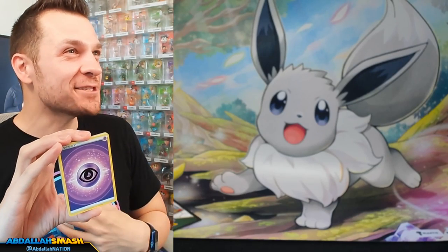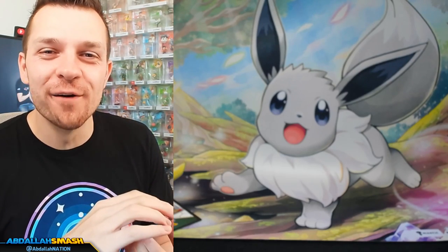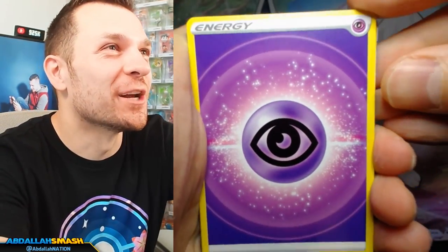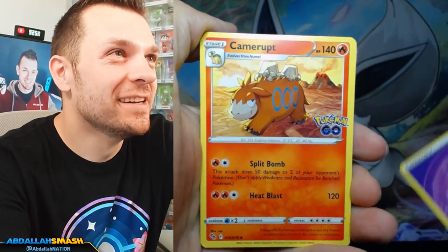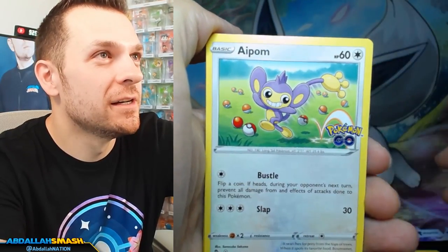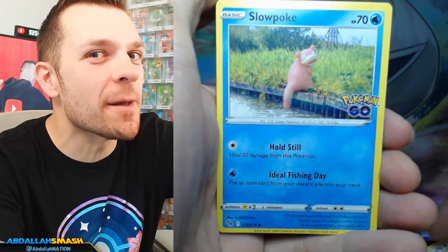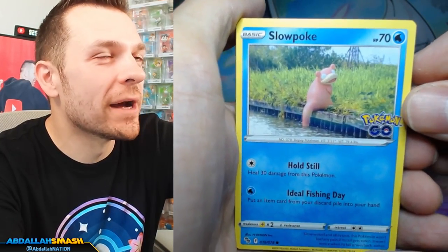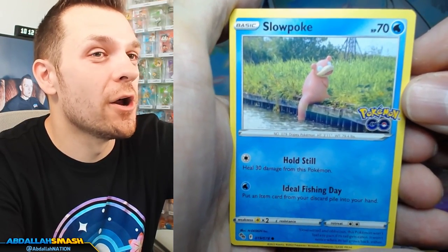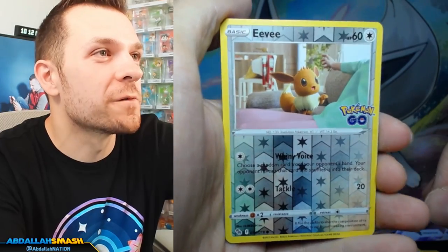Monologue complete. Here we go — egg incubator, Unfezant, Magikarp, Beedrill. Oh my gosh, hold on — no peeking at the back card! I saw it sneak out. Oh my gosh, my heart is racing right now. I saw something sneak out. It's got a crazy looking border. I don't even know — I need that hype right now. Slowpoke, Barrel. Eevee — reverse holo Eevee! That's cool.